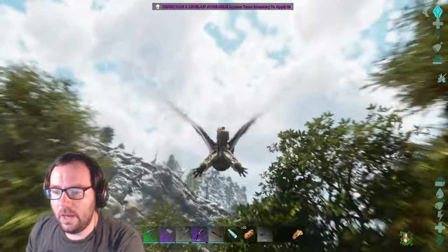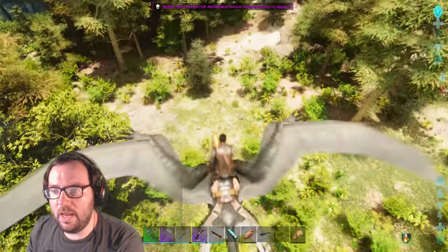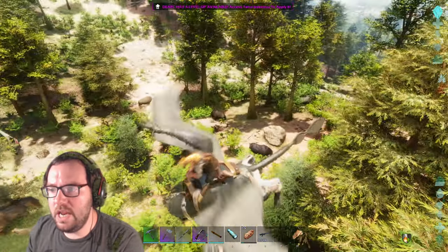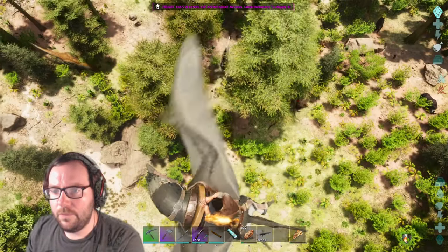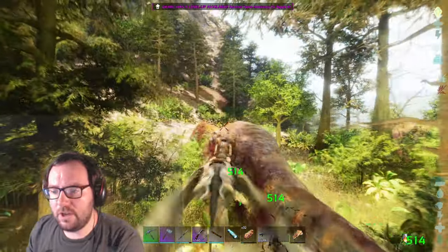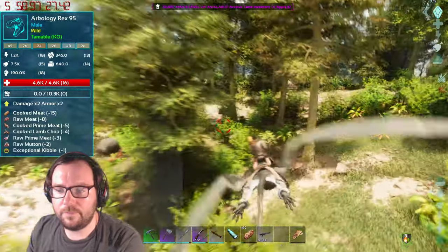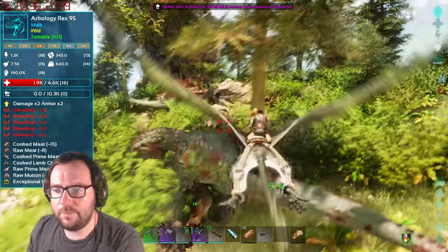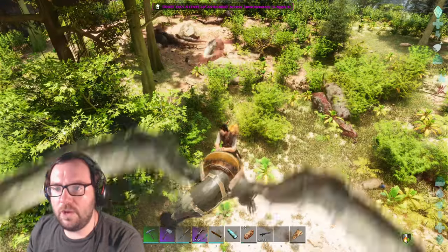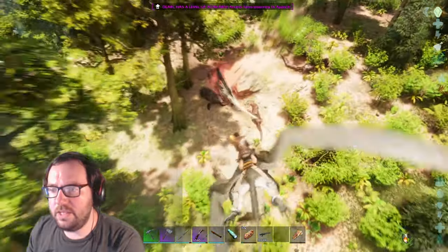I hear a uti, I hear the roar of a uti. What level are you? That's a 20 — we're only taming them for kibble so we don't really need anything that strong. A level 20 will easily be knocked out. There's an alpha carno. There's also a t-rex here — I'm just gonna kill all the t-rexes.